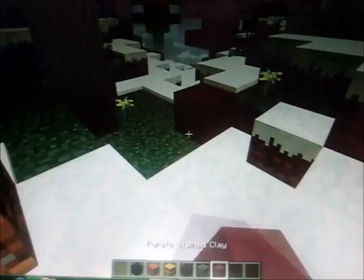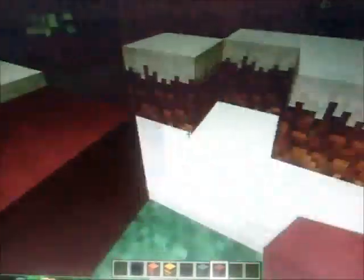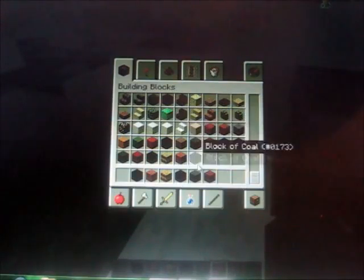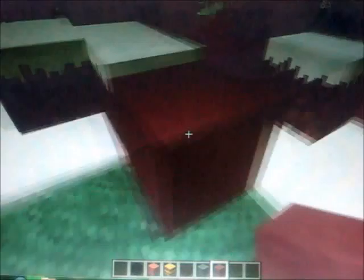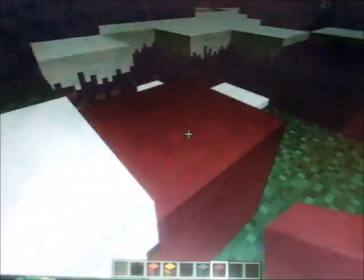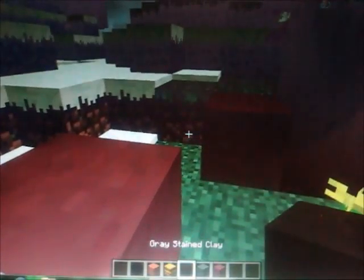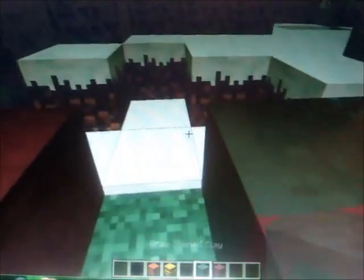Now, stained clay — if you smelt a clay block in a furnace, it will make a white stained clay, or a hardened clay. And then if you put any type of dye with this block in the crafting table, it will get the color stained clay. So this is purple stained clay, this is cyan stained clay, and this is gray clay — it looks like black.